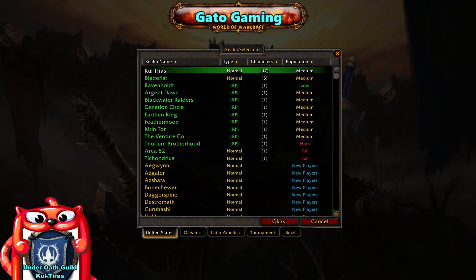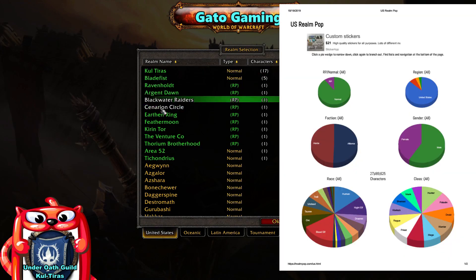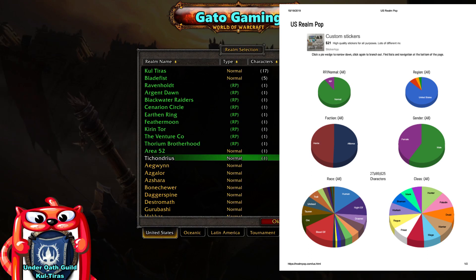Here's the list of all the characters I have on different servers. Most of the ones on RP realms are the ones I use for mount hunting. If you want a comprehensive list of which realms to visit, go to realmpop.com/us and you'll be able to get the full list there.